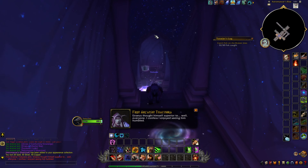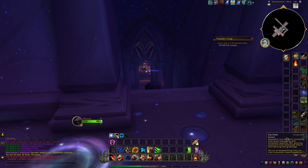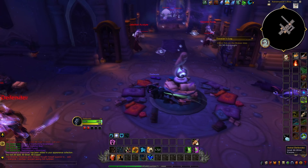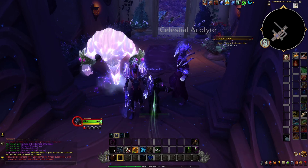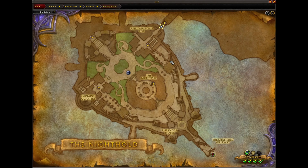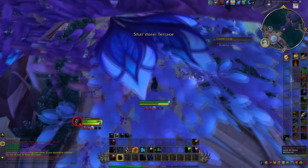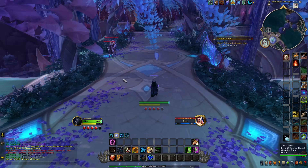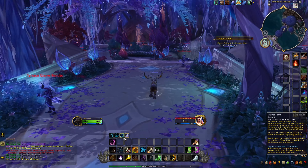Next we're heading to the Sheldorite Terrace — the garden area. We've already cleared the Astronomancer's Rise. You can collect the quest reward along the way — about 25 gold — then hop into travel form or mount up as we head over.